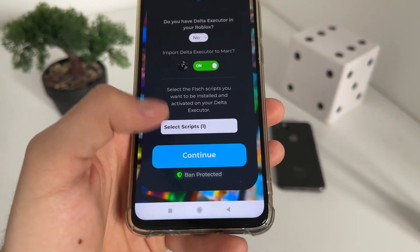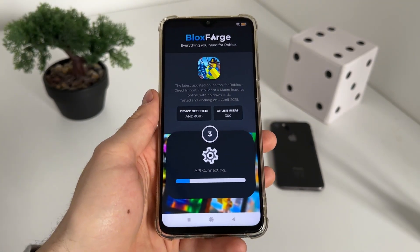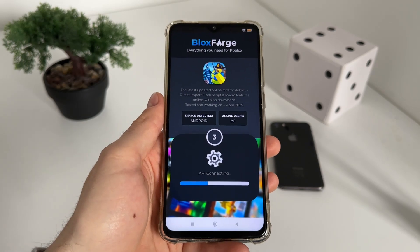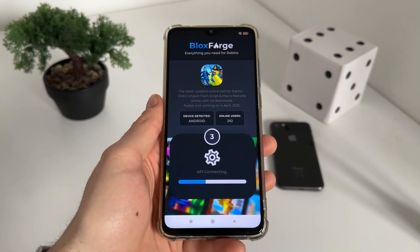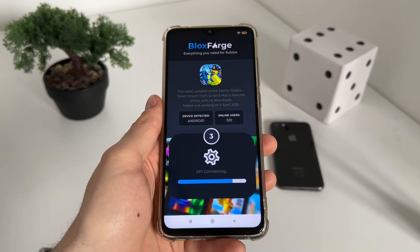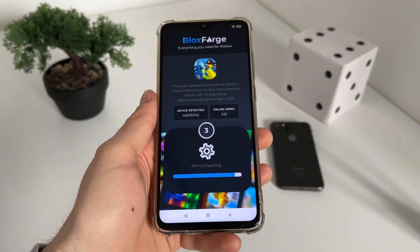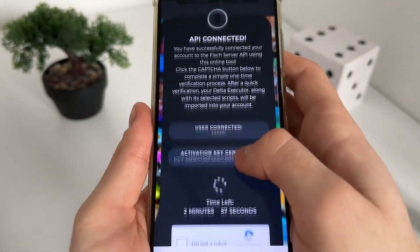Click Forge Hub — it's currently the best script for this — then click Continue. It's been protected so you don't have to worry about it. I have a few friends who have been playing with this fish macro for about three months and they are safe and never banned, so you don't have to worry. The API is now connected.